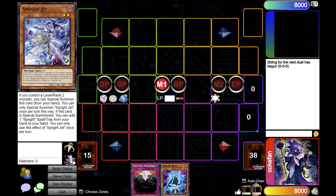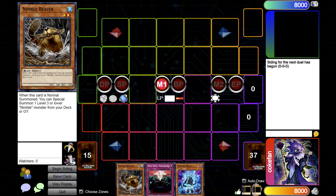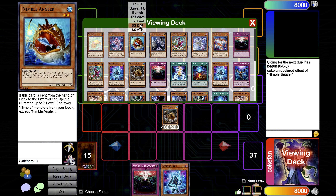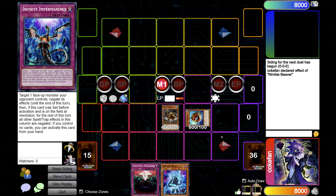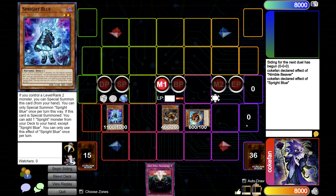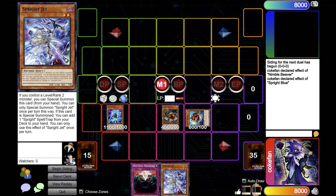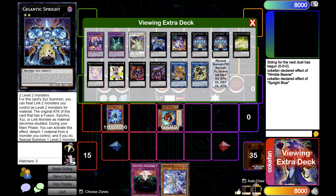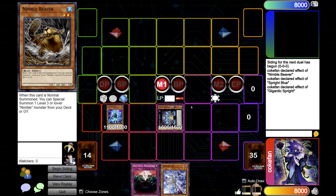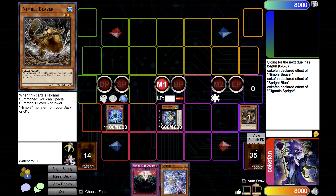For the first combo, let's say we open one Sprite and a Nimble Beaver — Beaver and Blue. During the main phase we'll go normal summon Beaver, Beaver effect. We'll go for Blue here always before we go into Gigantic, because it's before the fifth summon. We'll search the Jet. You might get Drowned here sometimes, but it's whatever. We'll overlay, assume we didn't get Drowned and that they don't trap us here, so we'll go Gigantic effect — I always detach Beaver, because if I have to go through the Herald of Pure Light line I'd rather add back the Beaver than the Angler. Let's say Gigantic resolves.